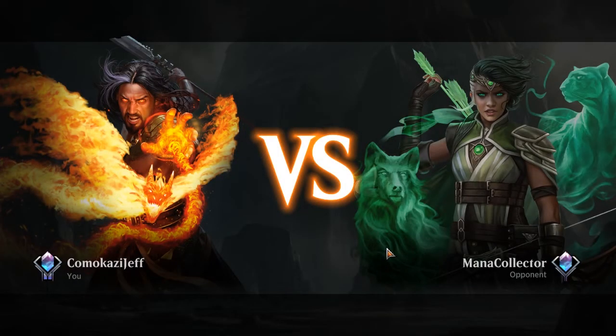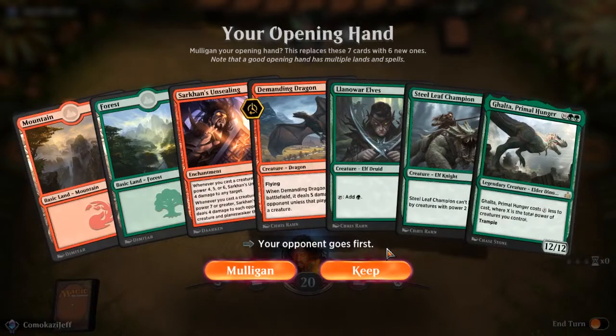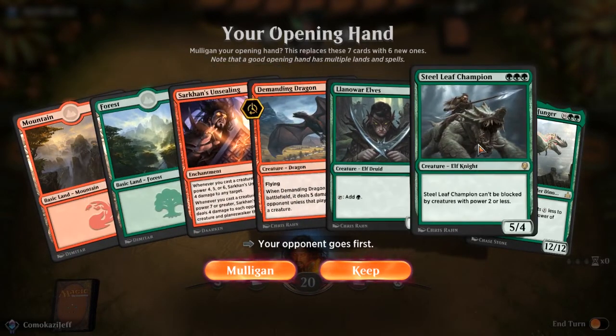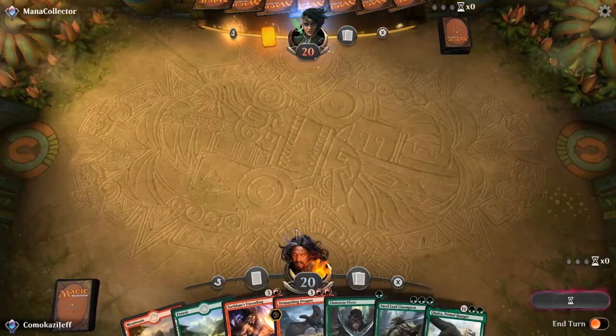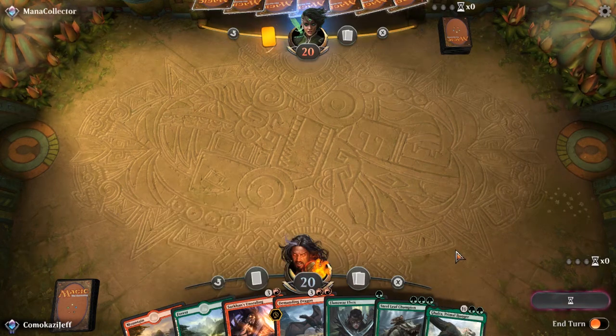Here we are playing Sarkhan's Powerhouse in Arena Standard, and I am super excited to play this deck. This looks like a pretty good hand. We're hoping for land to draw into Sarkhan's Unsealing and then actually want to play Steel Leaf after. This is one of the reasons it's okay to play double color — Steel Leaf is great on turn three. We're going to keep this hoping for either a Servant of the Conduit or land to get into our Sarkhan's Unsealing first.